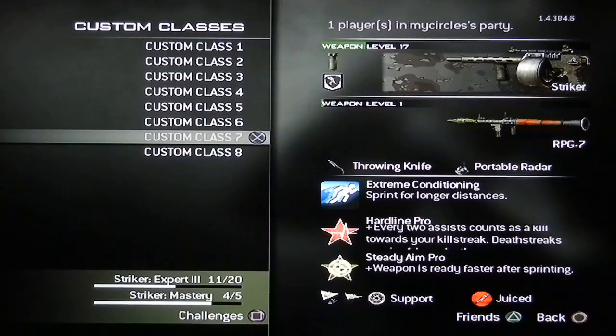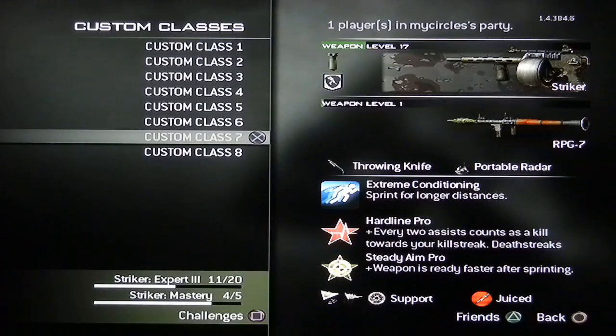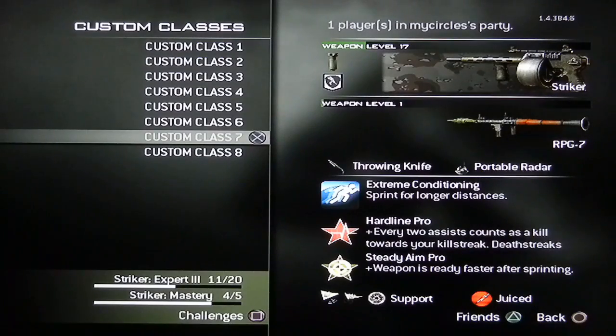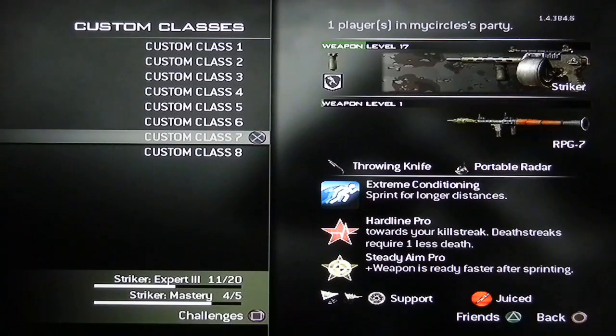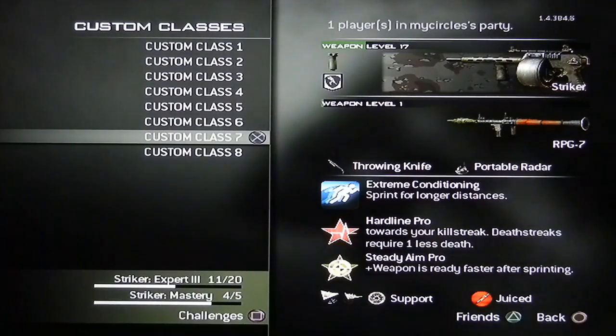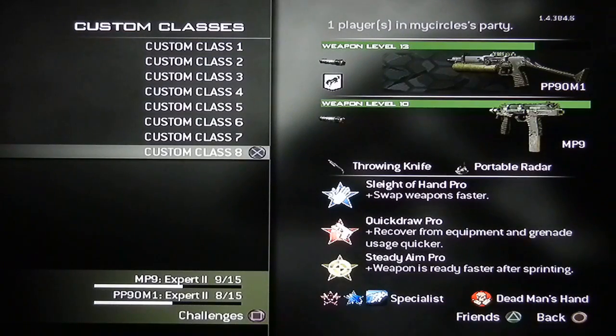I have the Striker — again, this class setup is very familiar, I know. Extreme Conditioning, Hardline, and Steady Aim. Before I had Slight Hand instead of Extreme Conditioning, and the other two perks are the same. I use Support, Advanced Stealth, and EMP.